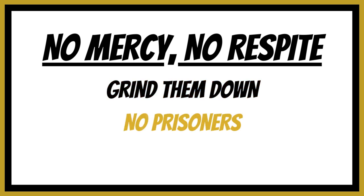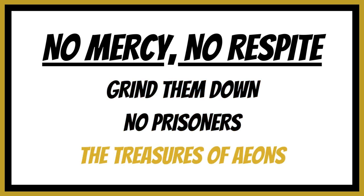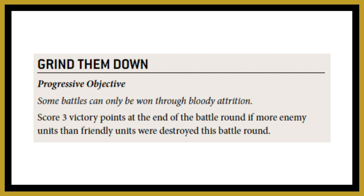On to the next category: No Mercy, No Respite. You've got three options — Grind Them Down, No Prisoners, and the Treasures of Aeons. With Grind Them Down, it's a progressive objective: you score three victory points at the end of the battle round if more enemy units than friendly units were destroyed that battle round. Going second has a slight advantage because if your opponent killed two of your units, you now know you need to kill three enemy units to score Grind Them Down for that round.